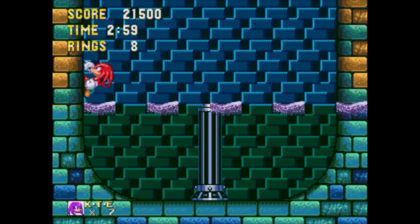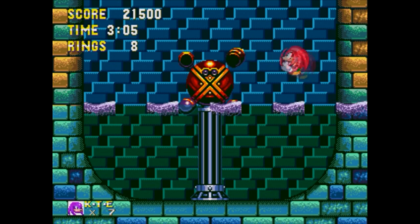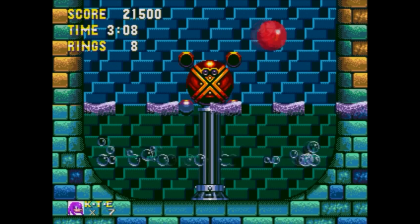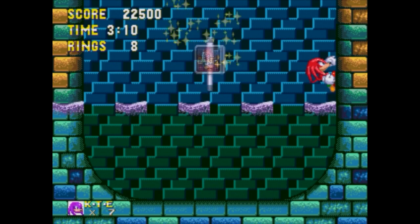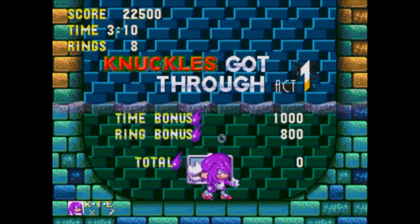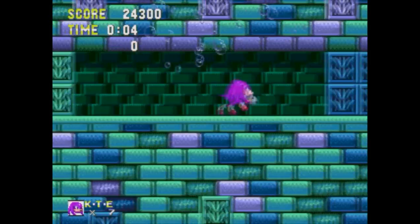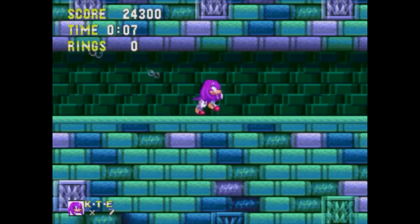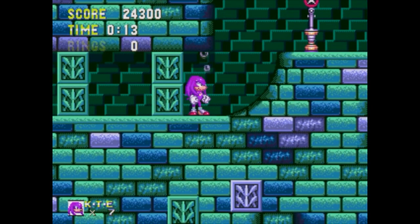Eggman told Knuckles that Sonic was after the Master Emerald — and it was a complete lie. So now his mind is turned around and he's going after him. As you can see, I don't need to spin dash — I can just walk, and that just breaks stuff. That's another thing Knuckles can do: if you don't want to spin dash, you don't have to, you can walk.